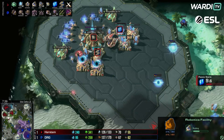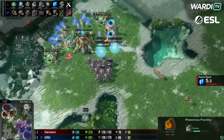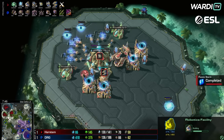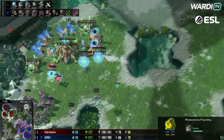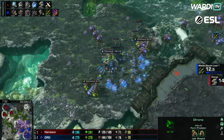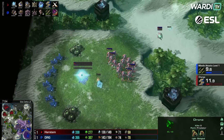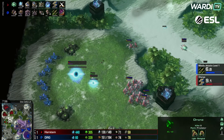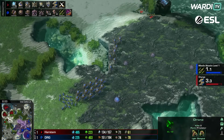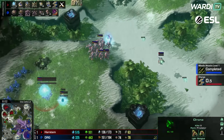A couple of gateways still coming in. Again, a couple of gates and a Robo Facility all coming up. Stalkers back down to the low ground. Extra hydras and the Hive all coming up, plus-one missiles and Muscular Augments in production — that's DRG's army working around to the left-hand side.